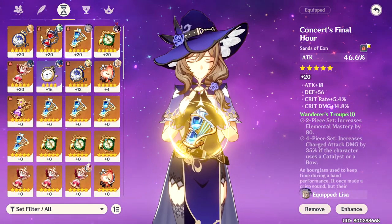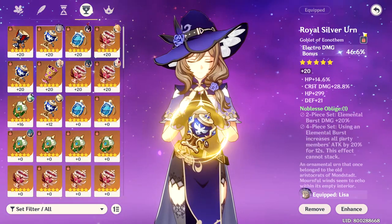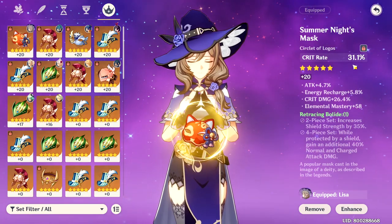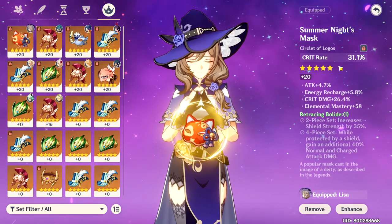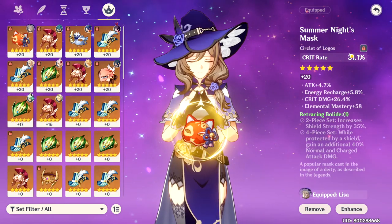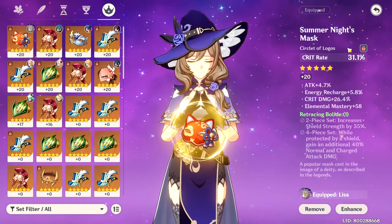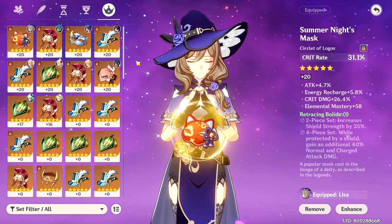For the primary stats, attack percent and electro damage bonus, because all her attacks are electro. And for the last piece, maybe crit rate or crit damage depending on what you are lacking. If your weapon has crit rate, or you have enough crit rate from the substats, then you should probably go for crit damage.